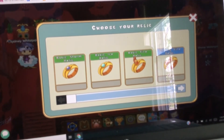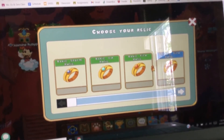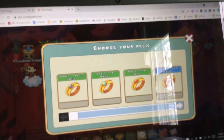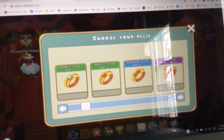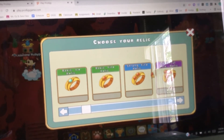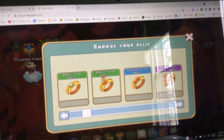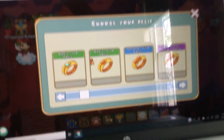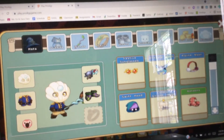You can start off with a basic fire relic, then a strong fire relic which is about two times better, and then a powerful fire relic. If it's purple that means it's epic. A strong fire relic means it's good. A basic fire relic - if you see green that means it's not that strong.